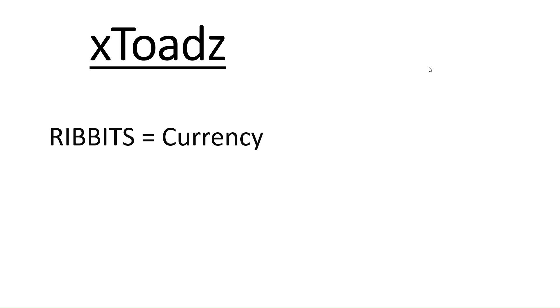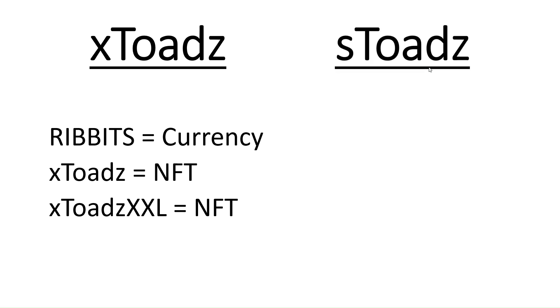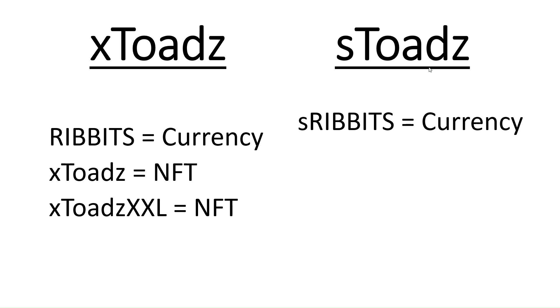For the X-Toads side, we have Ribbets, which is going to be the currency. These slides are just going to be a very basic surface-level introduction to the X-Toads project. Your X-Toads are just NFTs, and then your X-Toad XXL is another NFT. We'll get into all those minimums down the road. The Ribbets and the S-Ribbets will probably be combined within the next few months — likely before the end of the year. Nothing is ever set in stone, but those will eventually be combined into one currency for the project.